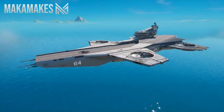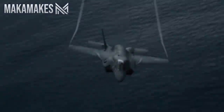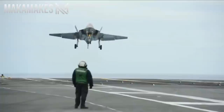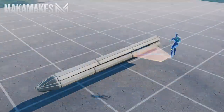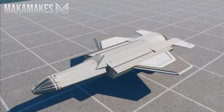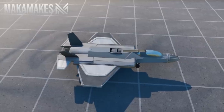At this stage the helicarrier was pretty much finished, but of course you can't have an aircraft carrier without vehicles. For this map I wanted to build two aircraft — one was based off the F-35 fighter jet as you can see it in the movie. The first one I built was the F-35 jet, which took about 3 or 4 hours to complete. I actually managed to keep it just under 100 props, so I could copy the whole thing to my quickbar.